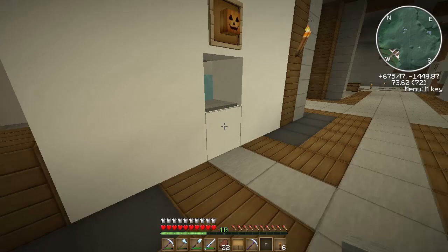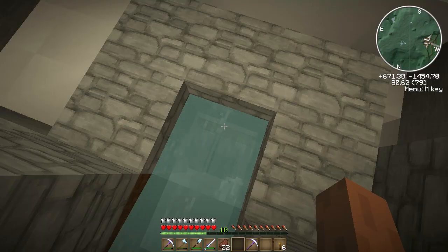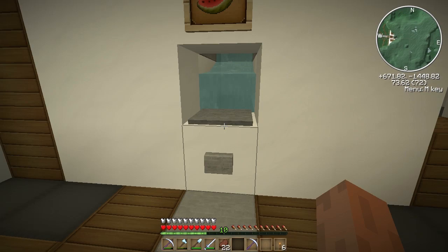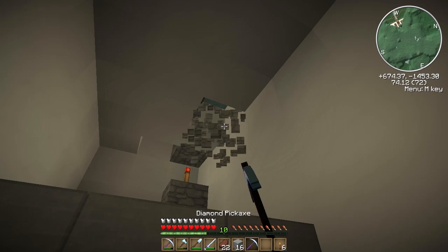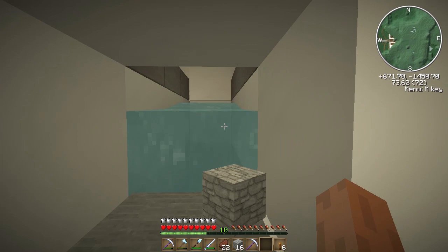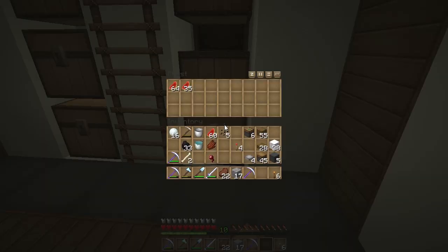A lot of you also told me why the melons were lagging when coming down - it's because the sign needs to be down one level. The sign was on this cobblestone block; I need to put it on that snow block there, and apparently that will stop some of the lag. Let's try it out. The water's going down... harvesting now. Still a little bit slow, didn't really notice much difference to be totally honest.